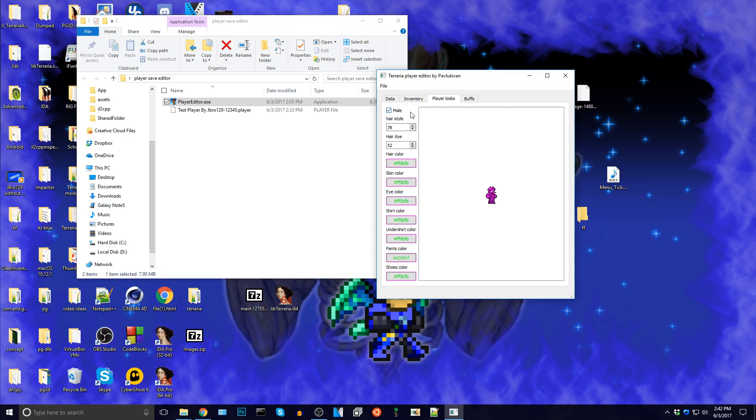Let's make it a female — actually, let's make it a male. Let's give ourselves buffs. Let's give ourselves iron skin for 30,000. Actually no, let's give it 9, 9, 9, 9, 9, 9, 9, 9.